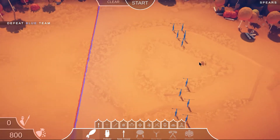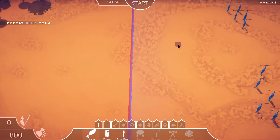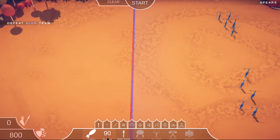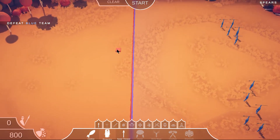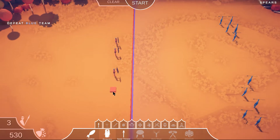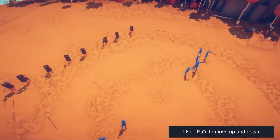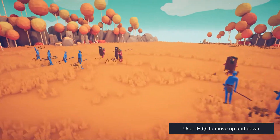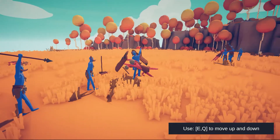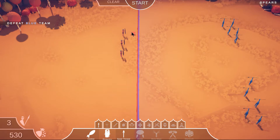I probably don't want to go all spear guys now. I have 800 points — I'm going to try the protectors because it looks like they have shields, so maybe they can block all of the spears being thrown at me and I can close the distance. Hopefully this works — that's a lot of dudes. Wow, that did not work out for me. What the hell is the point of those shields if they don't block anything? I just got absolutely demolished. Let's try something else.